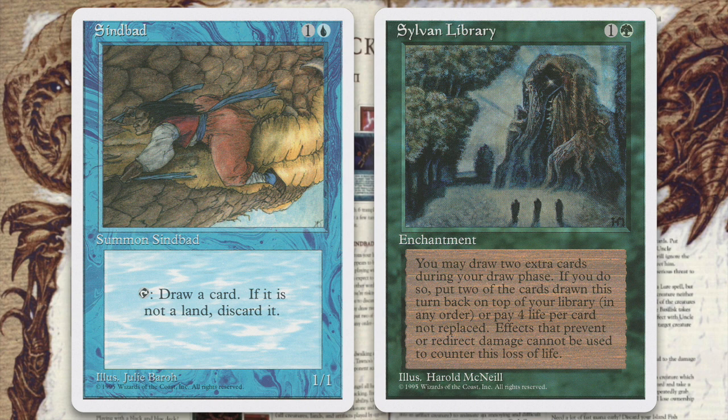Sylvan Library and Sinbad. Sinbad by itself — a 1/1 that taps to draw a card from your library but forces you to discard that card if it's not a basic land — appears to be a decent way to obtain more cards. If you're playing with approximately one-third or more lands, you can expect to draw an average of four cards every three turns, meaning you're drawing an extra one-third card each turn. But you're risking the loss of some key cards should Sinbad force you to discard them. Now add the Sylvan Library: you may draw two extra cards during your draw phase, then either put two of those cards back on top of your library in any order or pay 4 life per card. During your draw phase, use Sylvan and place any land you draw back to the top of your library, then let Sinbad grab it for you. On average you should be drawing approximately an extra half a card each turn — a better return than with Sinbad alone — and you won't run the risk of having Sinbad throw away an important card.